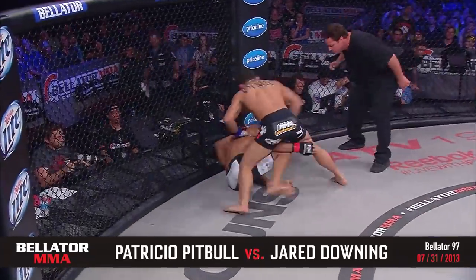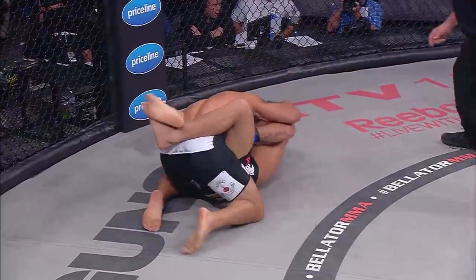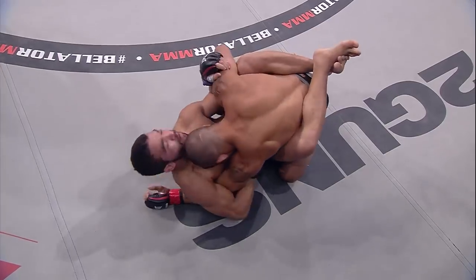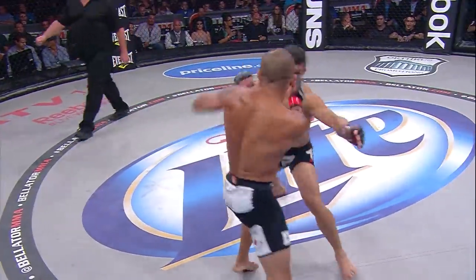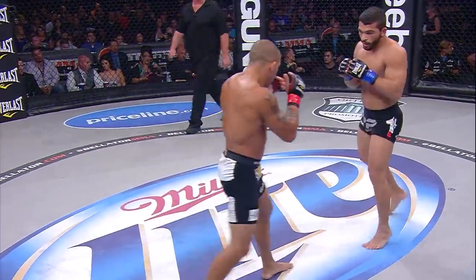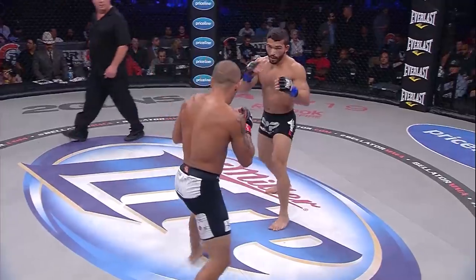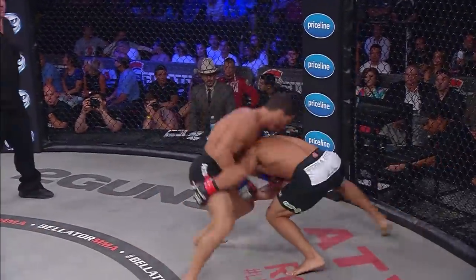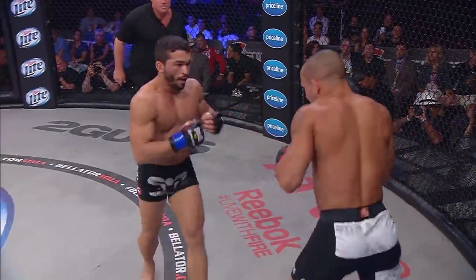Good right hand — it's dropped! And Pitbull looking to finish quickly. He pounces — he's got a great guillotine. Jump guard, closed guard guillotine from Patricio Pitbull looking for the rapid-fire submission finish, and Downing pops his head free. Pitbull has great takedown defense, excellent balance — Pitbull against Pat Curran was very effective with the leg kicks; we haven't seen any so far. Downing has got to get that jab going to disrupt the timing of those power shots from Pitbull.